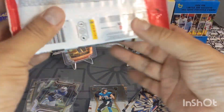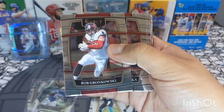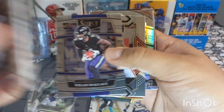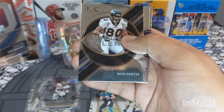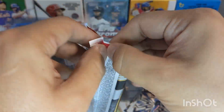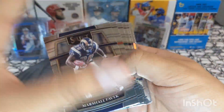Three packs left — come on, let's get something numbered, something cool. We got a Rob Gronkowski base, a Kenneth Gainwell rookie die cut — very cool right there — Justin Herbert, and some base.